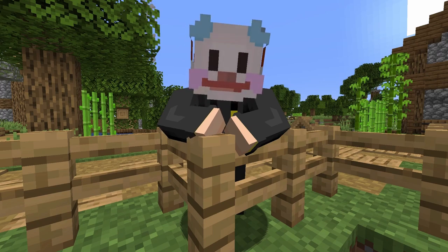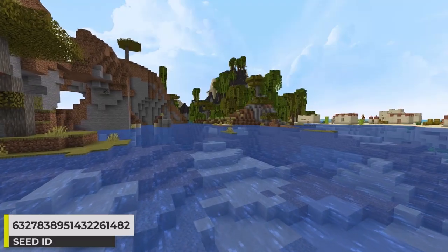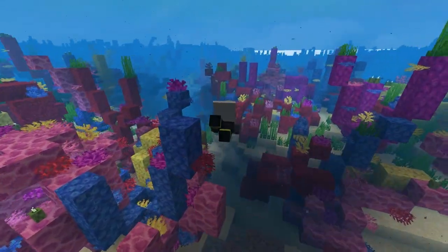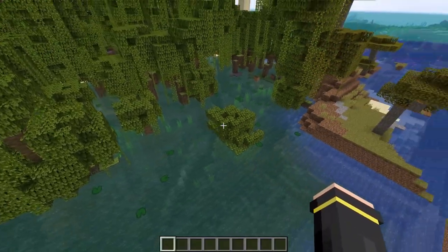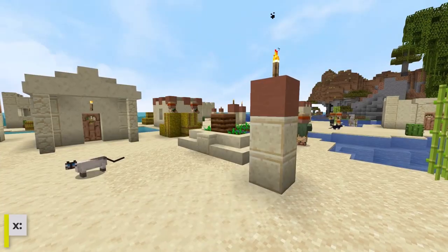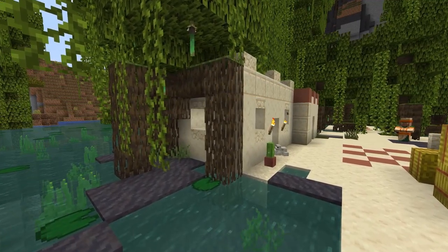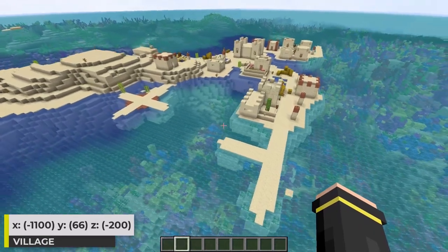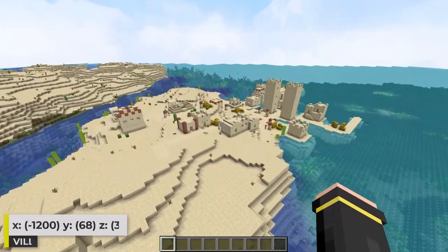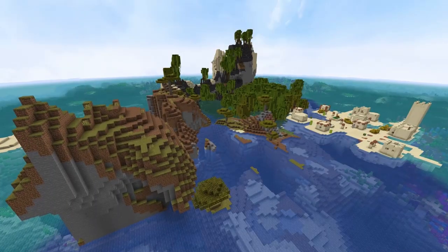My second seed for you guys fits into that crazy category I mentioned. This is actually an island seed and the island has multiple biomes — we've got the mangrove swamp, the windswept savannah, and the desert. Within the ocean, we also get coral reef sections. One of the things I like about this is the different colors of water. Plus the windswept terrain causes some funky-looking generation. We've also got a desert village here — I love when villages generate on top of water like this. Further out in the ocean there is another desert island village right next to a coral reef, and another island village beyond that.